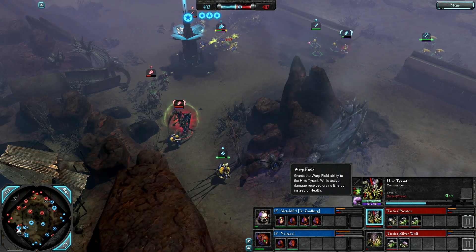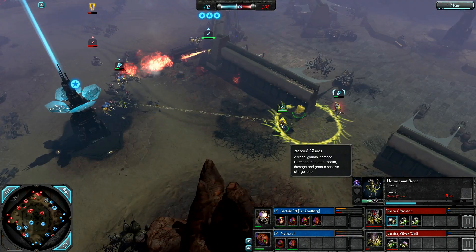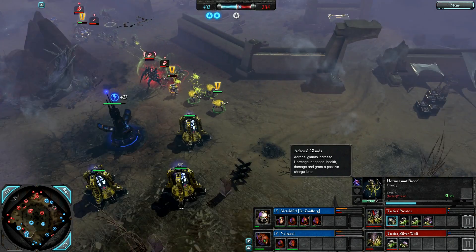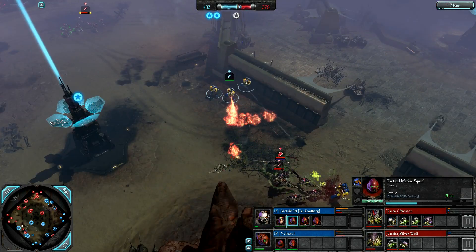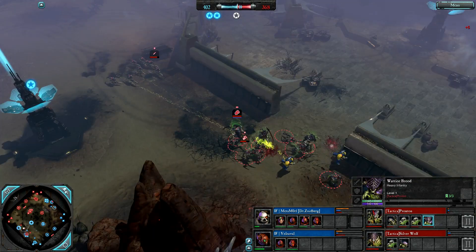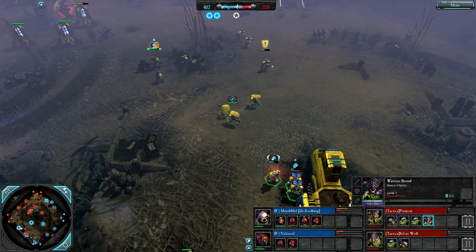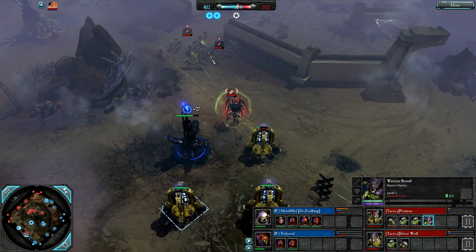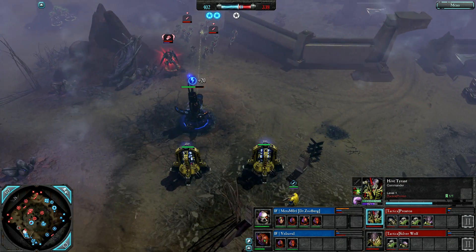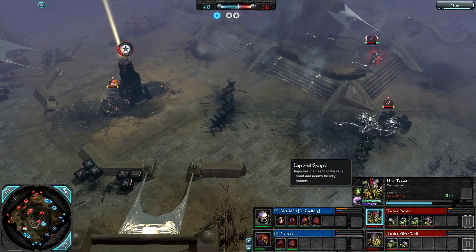Here come some Hormagaunts to help out — do they have their Adrenal Glands? They do, so they'll be pretty nasty if they catch them. Warriors being called down by Prodenton, also reinforcing nearby Tyranids — fantastic use of the ability. Flamer Tactical Marines need to be very careful. These Warriors could get Adrenal Glands and give melee Synapse to these Hormagaunts. Prodenton can now hit Metamorph's power — here come some Devastators though. Warp Field holding steady, disables so he can regenerate health. Improved Synapse — so underrated as war gear in my opinion: 25% more health for non-Synapse creatures.